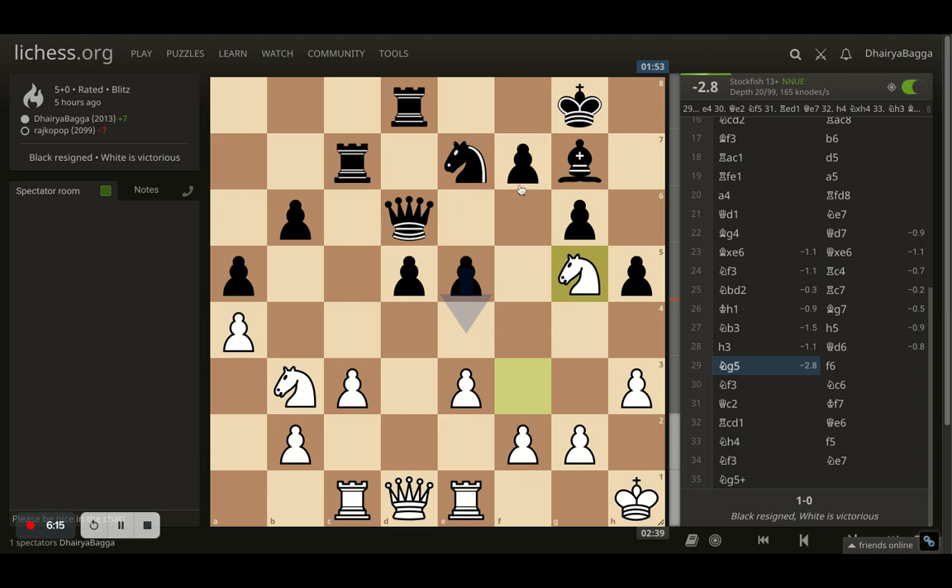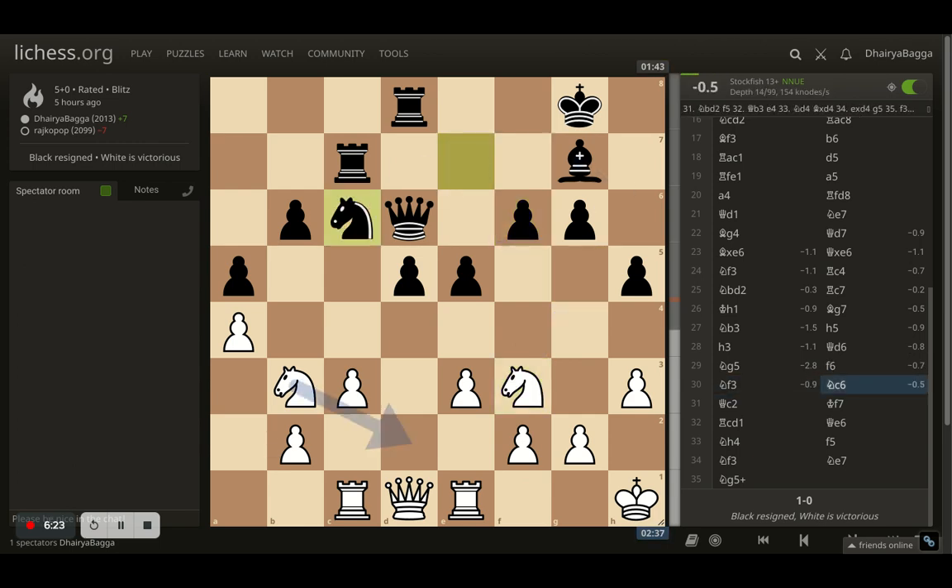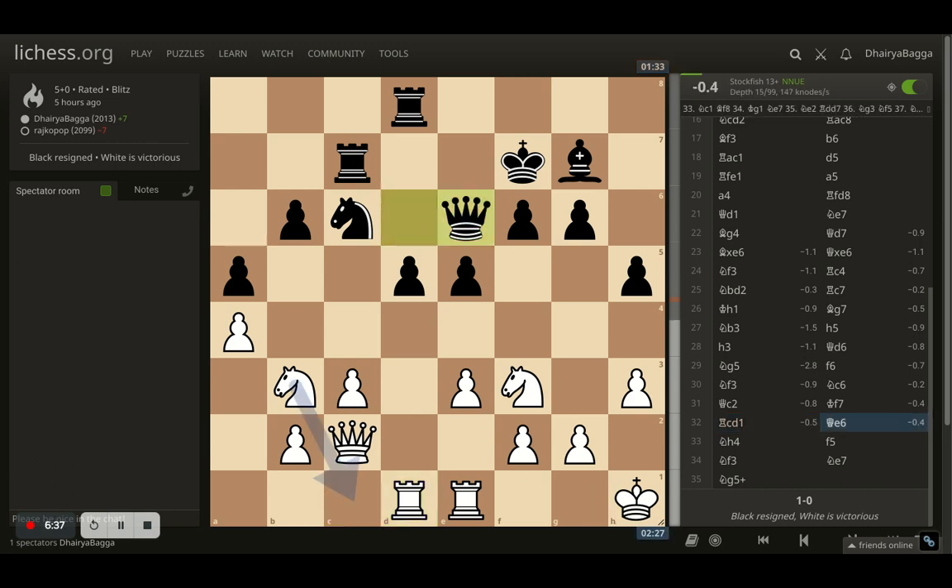I just want the opponent to put the pawn forward again and weaken up the pawn structure — and that's what happens. Now I come back onto f3. Opponent plays knight to c6. Here I play queen to c2, just lining up towards this pawn. Opponent sees that coming and places king to f7. Now I place the rook in the open file in front of the queen. Queen moves again to e6. And now comes knight to h4, attacking the pawn twice with queen and knight.